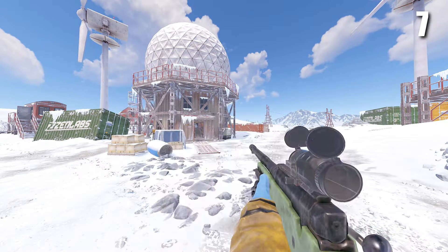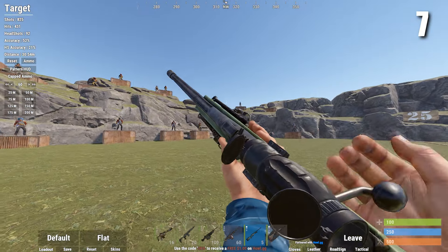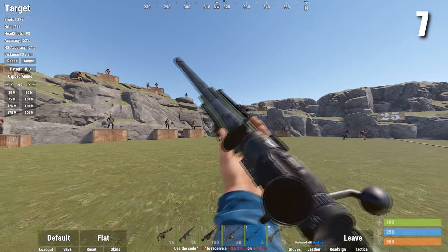Next is the L96. This is pretty much the same thing as the bolt action, but it's a bit easier to use. Like I said though, people just use this to roof camp.